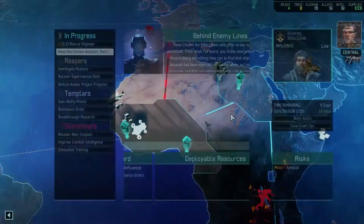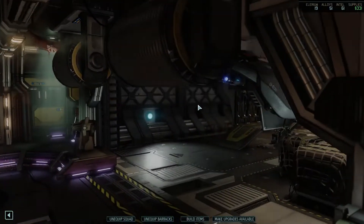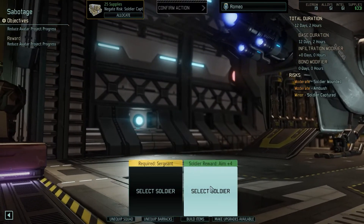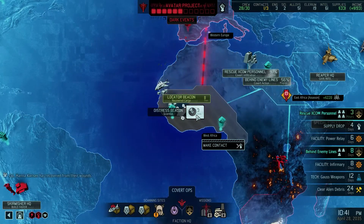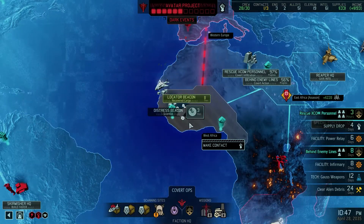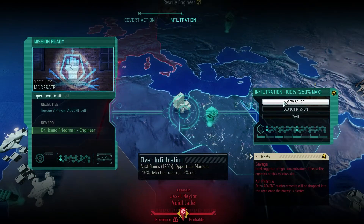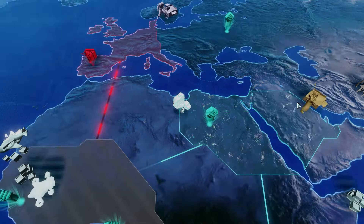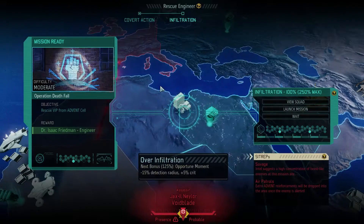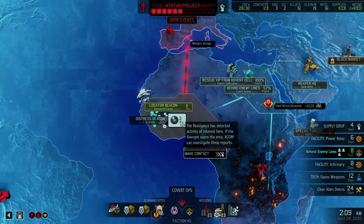After Gauss, I think we have to go Gauss weapons. We've either got to reduce the avatar project, which we should do very soon anyway. That's a good reward. Supply drop in six days — there's going to be nobody left, there's already nobody left. Who's back from their wounds? Carlson. This squad can now over-infiltrate — beast-like enemies and air patrols, that sounds awful. We're going to over-infiltrate for five days to remove air patrols.